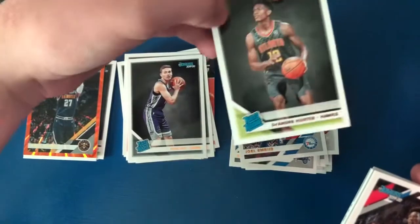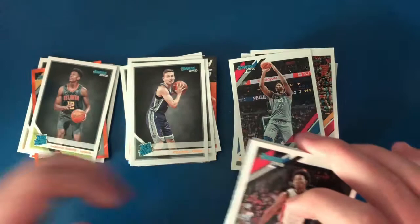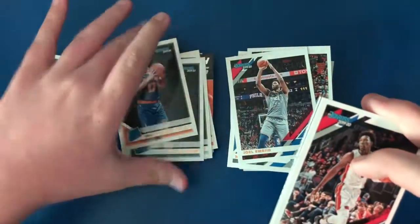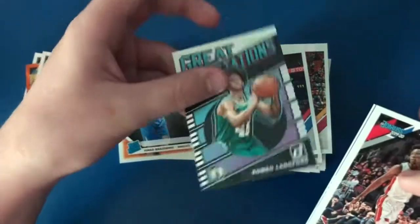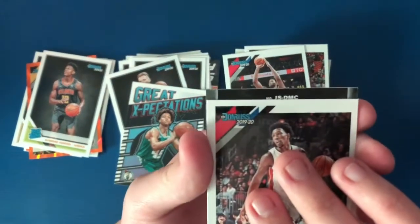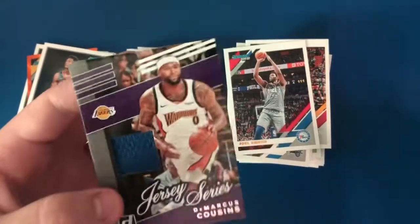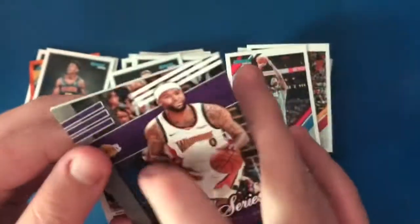DeAndre Hunter — let's go! Nice, I don't think I have any DeAndre Hunters from Donruss, so that's a nice Hawks rookie. Also Ignas Brazdeikis, Romeo Langford Great Expectations, and here's the jersey card — DeMarcus Cousins!